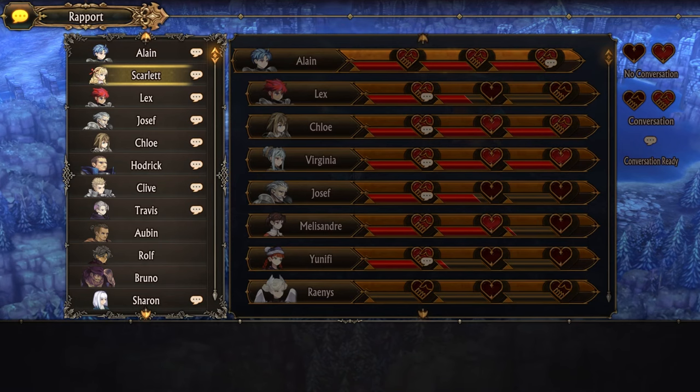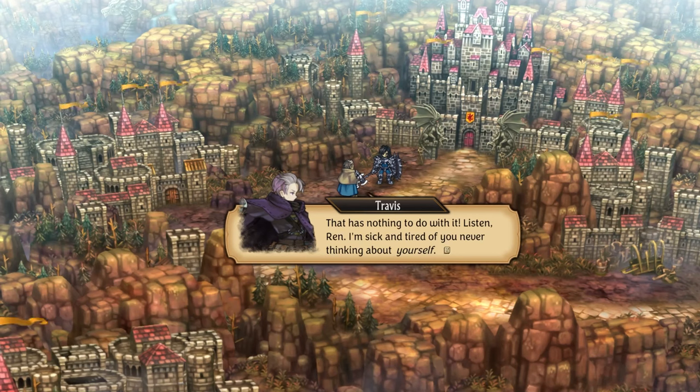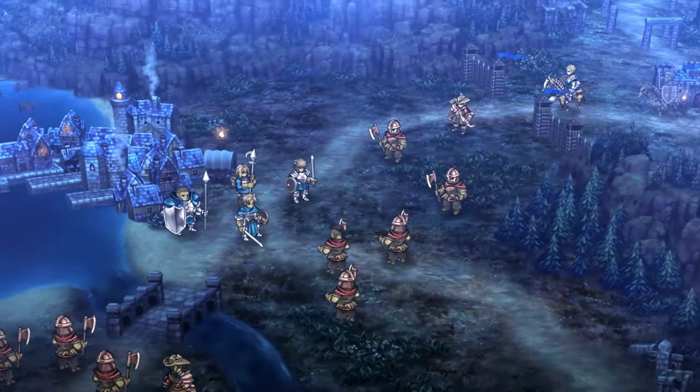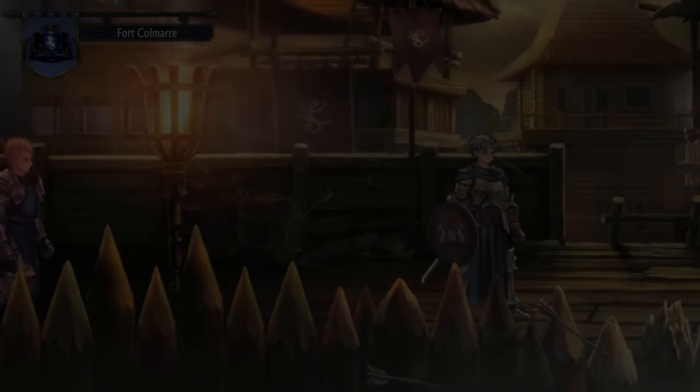However, Unicorn Overlord stands out because its interactions, known as rapport conversations, are deep and reveal more about each character's background, personality, and beliefs. Additionally, the game does an excellent job of weaving connections between characters. More often than not, a character you recruit early on will have some sort of connection with a character you'll meet later.